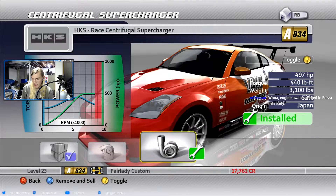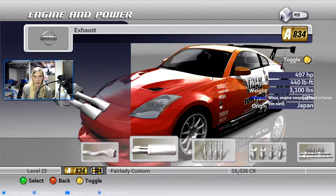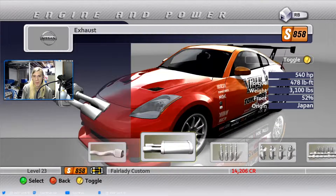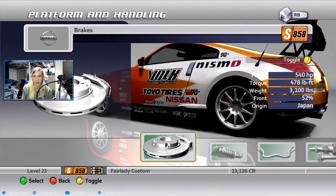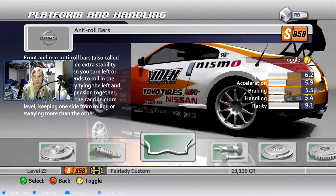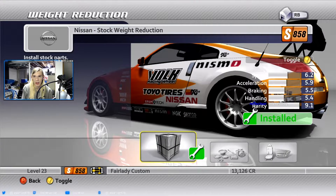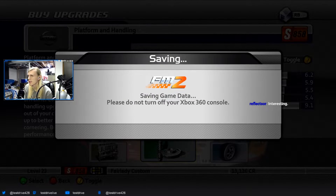The thing about engine swaps in this game is that they automatically swap the drivetrain too. Like, if you get an RB26 out of a Skyline, it's going to make your car all-wheel drive. The handling's actually not too bad on this car. We're at 858, which I think is close to what the Sylvia S15 is.